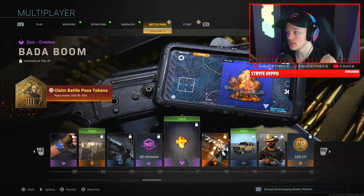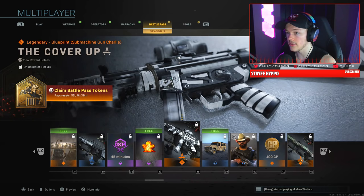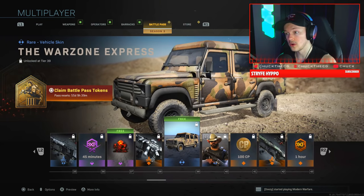We have 45 minutes of Double Weapon XP, and the Bada Boom emblem — it almost looks like what you'd get with a Tactical Nuke. I like that a lot. Then the Cover Up Legendary blueprint for the MP5 — that's pretty tough — and the Warzone Express vehicle skin.